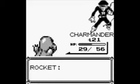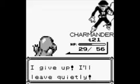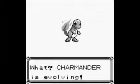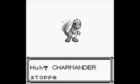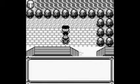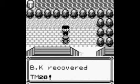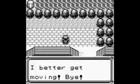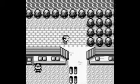Charmander will try evolving again — I'm stopping that. He's not gonna evolve. Stopped evolving. This guy gives you back TM28, which is Dig — and he goes off. I think it's Dig... is it Dig?